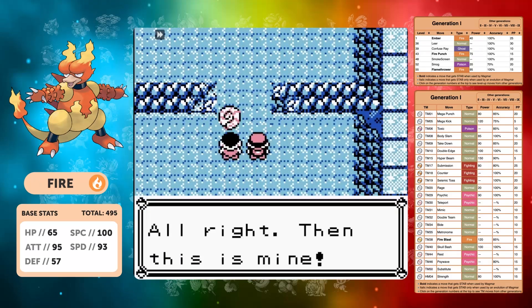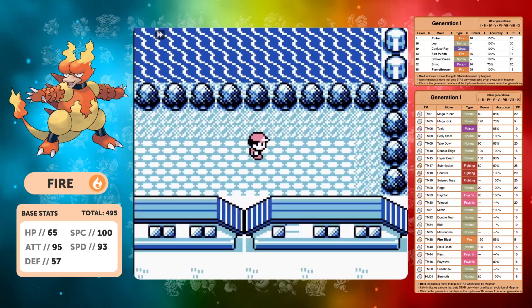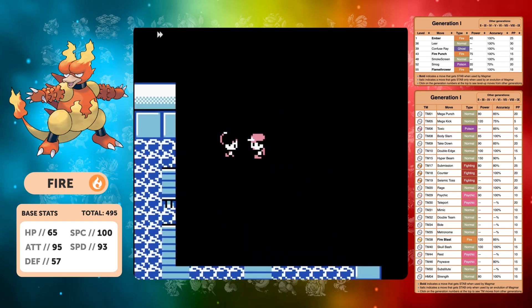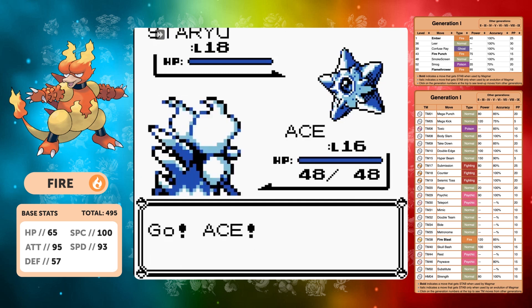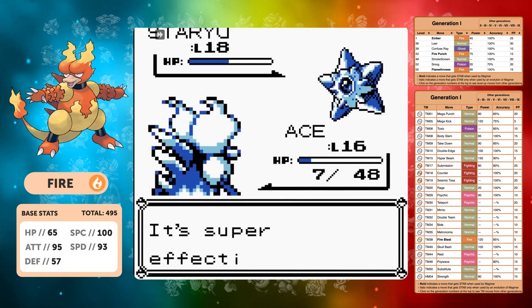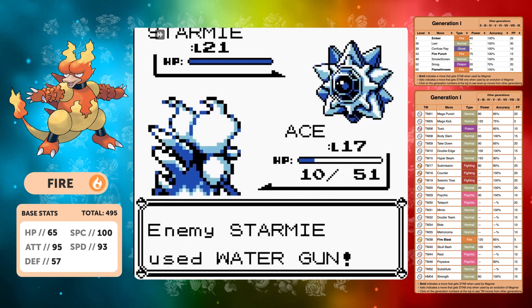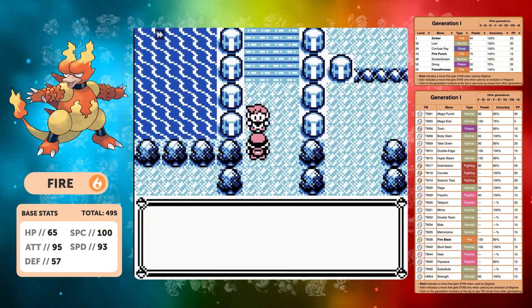We pick up the Rare Candy in Cerulean and before even trying the rival, let's give Misty a try. We do have Mega Punch — why not? Let's try it at level 16. Mega Punch is doing about half damage and then Water Gun does just over about half damage to us as well. There's no chance we're going to beat this Starmie here — we're going to have to take on the rival and get some levels on Nugget Bridge.